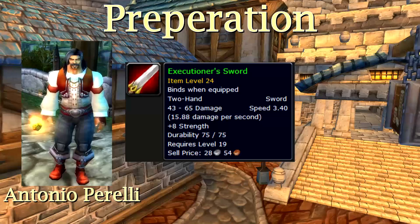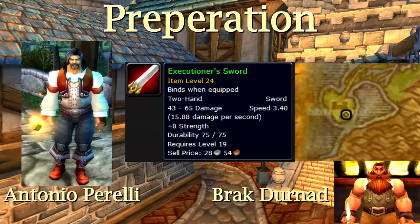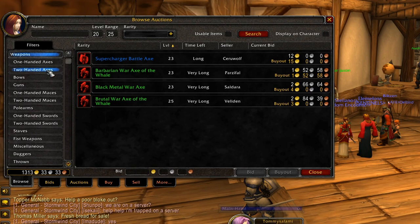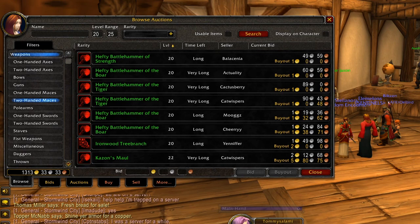You will also need a half decent weapon. I personally buy the Executioner Sword from either Antonio Pirelli, who patrols Goldshire, Sentinel Hill, Darkshire, and Lakeshire, or from Bracken Menethil. It costs 1 gold and 42 silver at friendly, and comes in a limited quantity, which means it might not always be up. You could also check the auction house for a better or cheaper alternative. I also wouldn't spend more than 1 gold on a weapon at this point, due to the fact that Paladins have really big money issues early on, until they're finally able to start earning gold at 40.